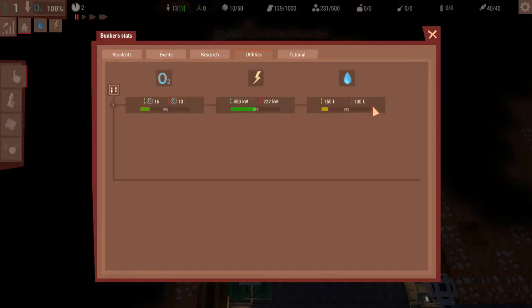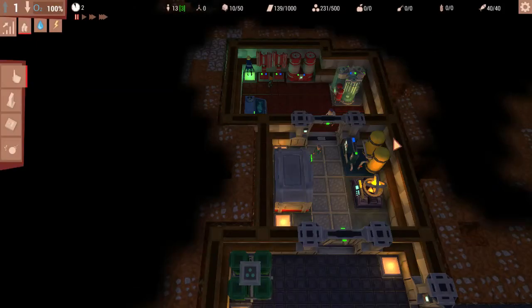Right, so water — we need more water by the looks of that. We don't have a lot. We're using 130 litres and we're only getting 150. Oxygen's okay for now. Power's okay for now.